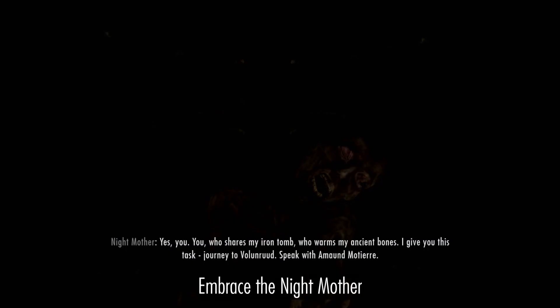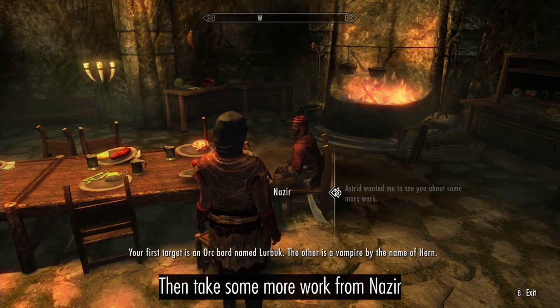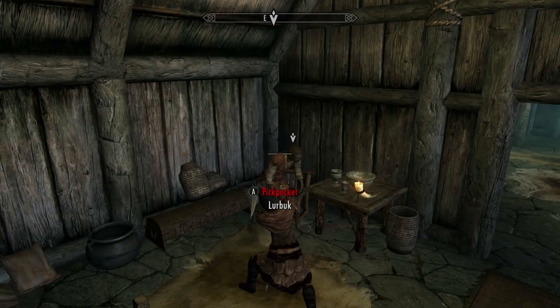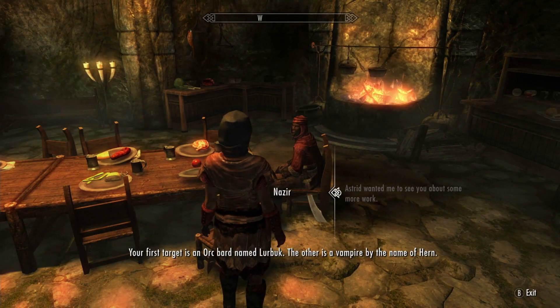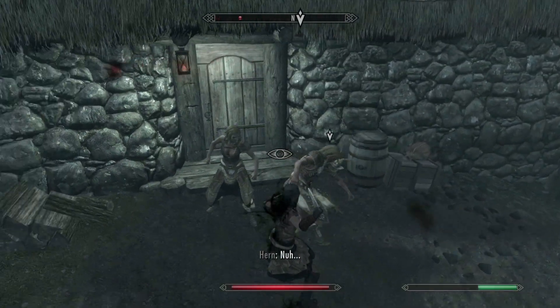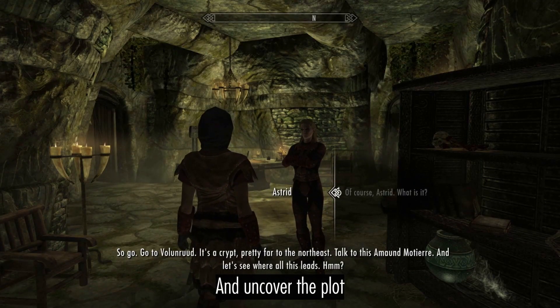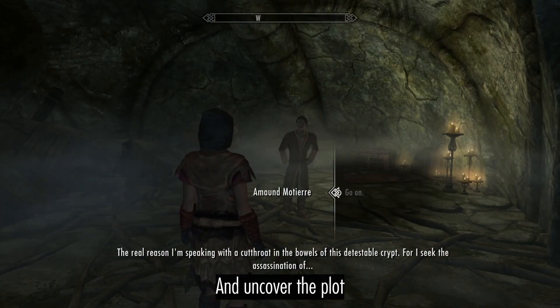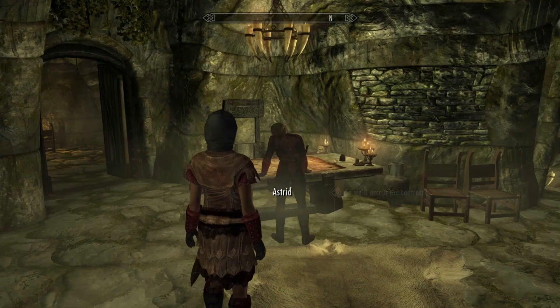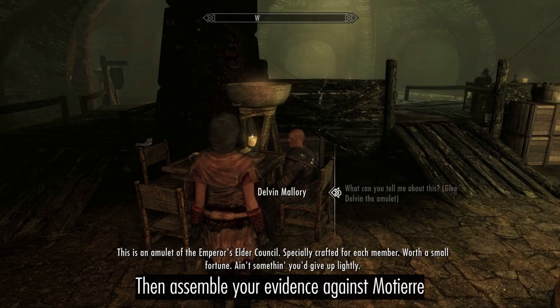Embrace the Night Mother, then take some more work from Nazir. Your first target is an Orc bard named Lurbuk; the other is a vampire by the name of Fearne. Then uncover the plot and implicate Astrid.